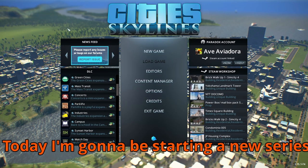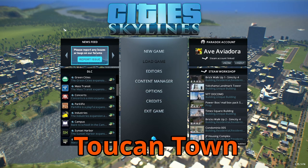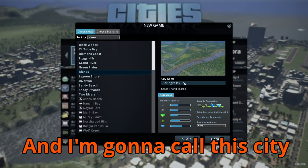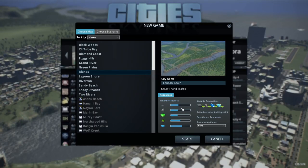Hey everyone, welcome to Cities Skylines! Today we're gonna be starting a new series — I'm gonna be building a town called Toucan Town. Let's see how this goes. I'm gonna start a new game, playing on the map Islands, and I'm gonna call this city Toucan Town. Let's get started!